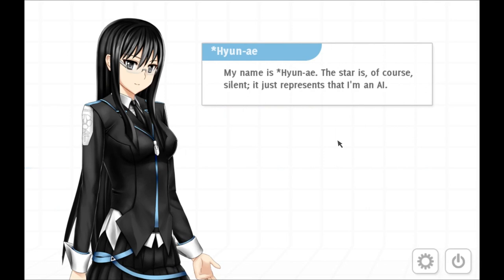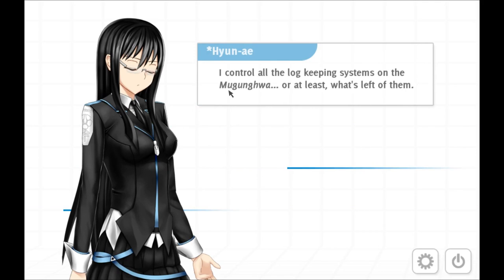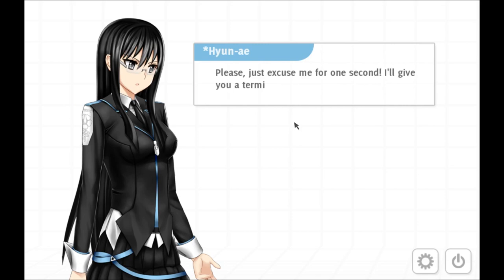Oh, okay. Yes, that's what that means. All the log-keeping systems on the ship — we're not gonna try to pronounce that. So this AI is the historian, basically. Go ahead and introduce ourselves.